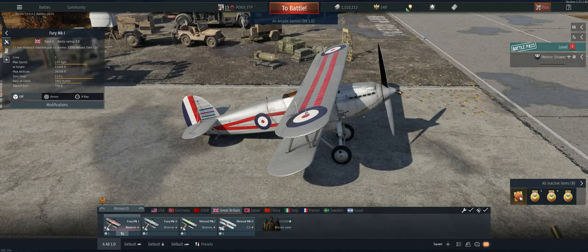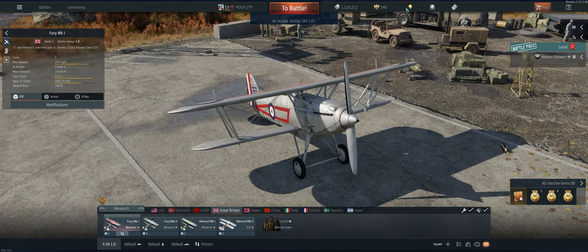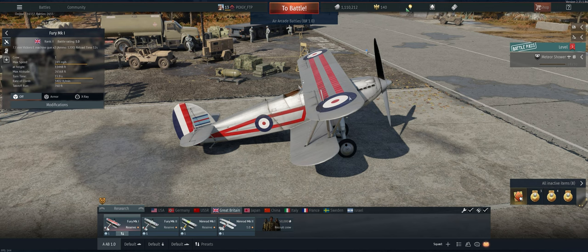Hey guys, welcome back to the channel. Poigie here, getting ready to take out the worst reserve aircraft in the game — or one of the worst — the British Fury Mk1. It has two 7.7 millimeters that don't hit very hard and have a pretty slow fire rate. It doesn't hold energy well, doesn't climb well, doesn't turn really well. The roll rate sucks. Aside from that, really good plane.